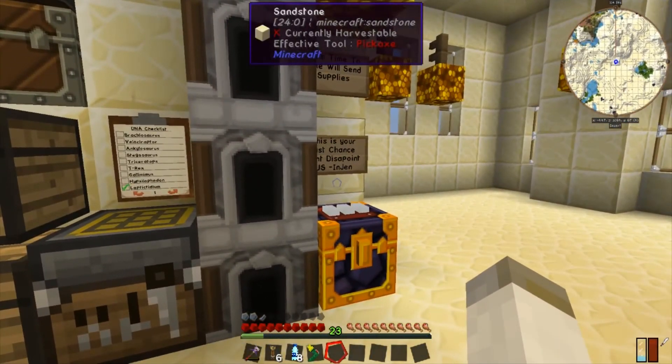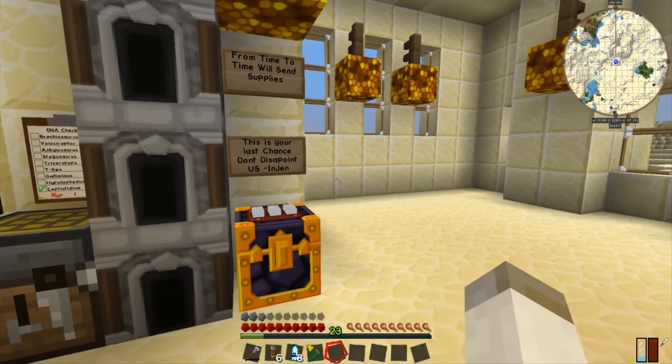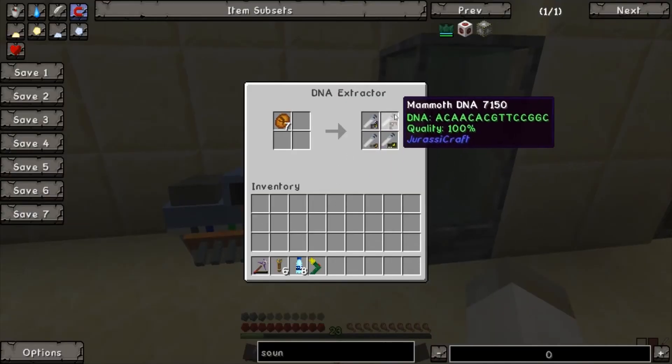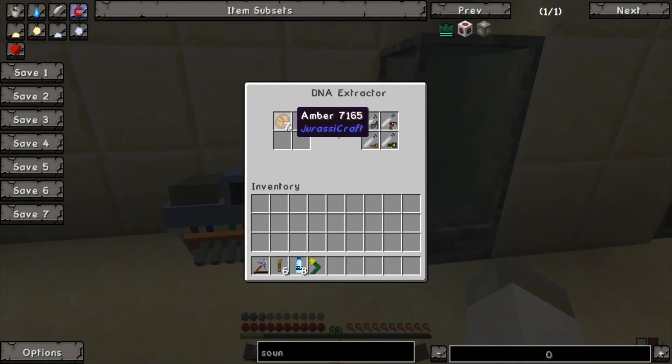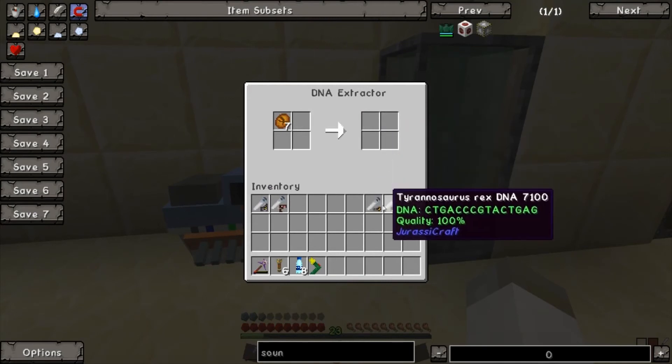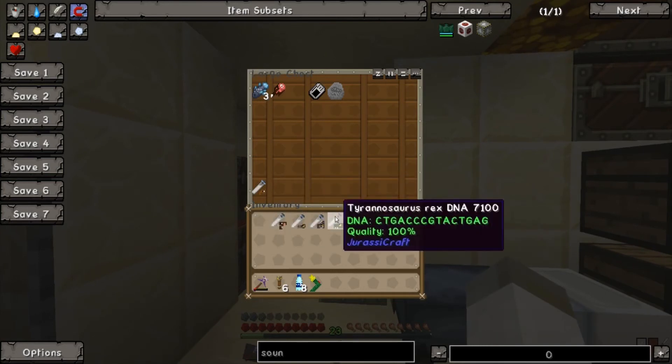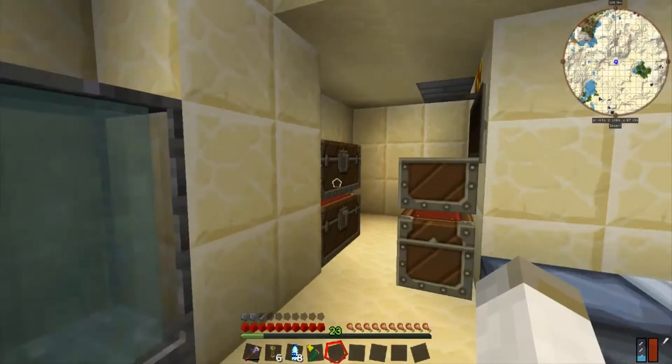So what we need is a digital miner. Oh wait - amber gives you a hundred percent! This might cut my work down pretty quickly. Okay so the T-rex, Velociraptor, and Dilophosaurus - I'd better keep these here so I know which one's which.